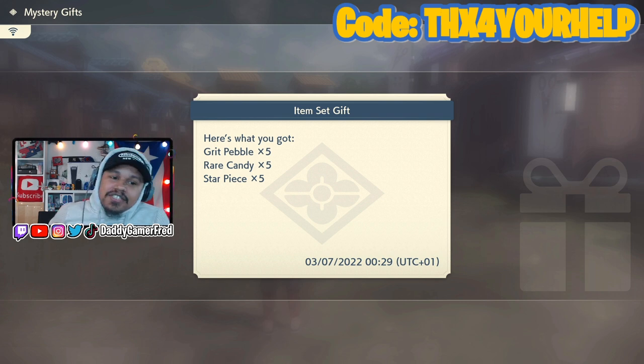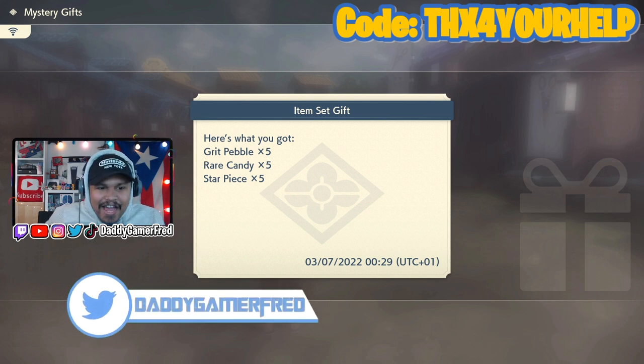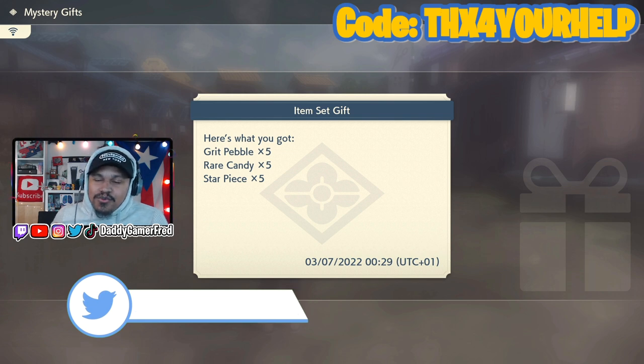Star pieces you can sell, red candies are used to level up Pokemon — you get five of those. Grip pebbles I'm not too sure about, but I think you can sell those as well. Again, this isn't a huge mystery gift, but it is a mystery gift so I did want to do a video on it.